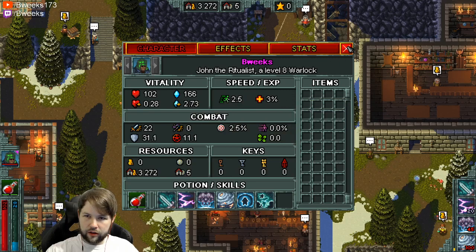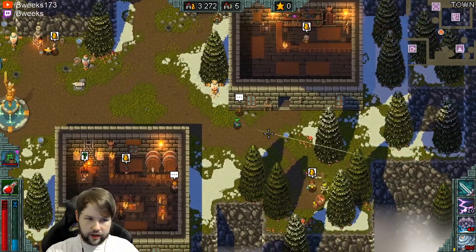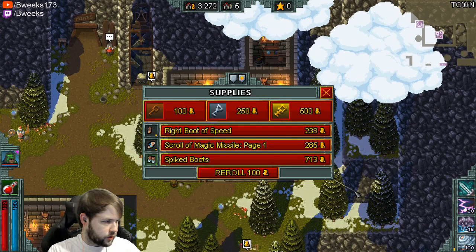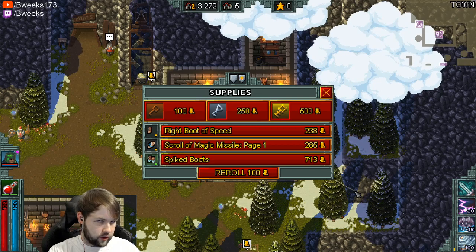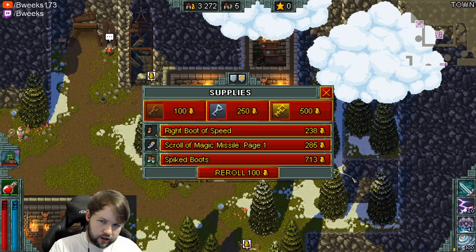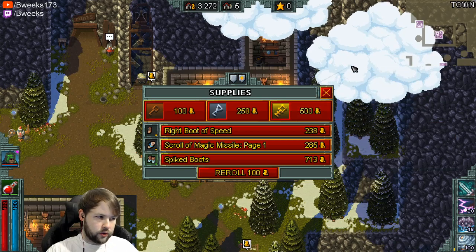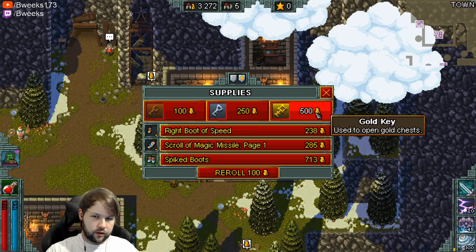We're mainly looking to get XP, so we're going to try to go as far as we can. We can get to the Watcher, but it's possible we die before we get there. The main things we're looking for are ore, gold, and XP. We can only get XP on this character, and we can tax evade by giving upgrades to our other characters. We'll probably try to finish out the Paladin upgrades soon, then start working on the Sorcerer. The Ranger has all of his until we unlock the next thing in the Chapel.